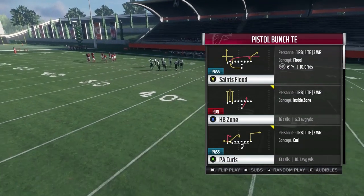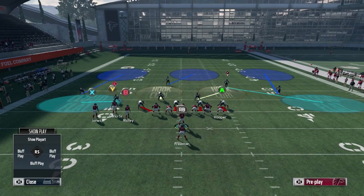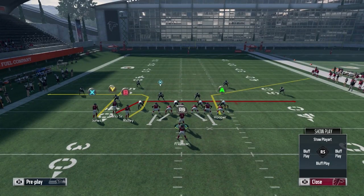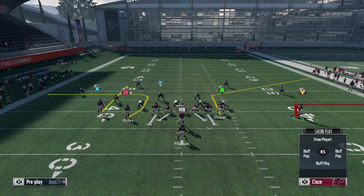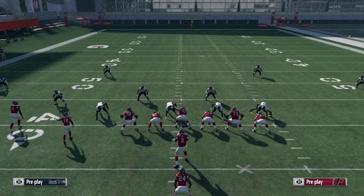We're going to show you different types of keys to look at so you know right out of the snap what you're looking at and be able to move those chains with ease. The first coverage we're going to look at is Cover 3 — more specifically, cloud flats. We're going to put X on a curl block, motion our running back, take the Y and move him to the right.